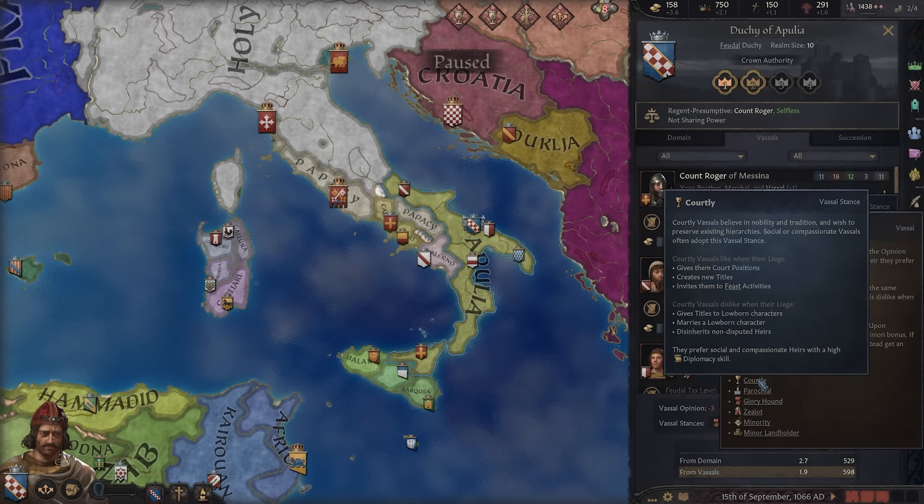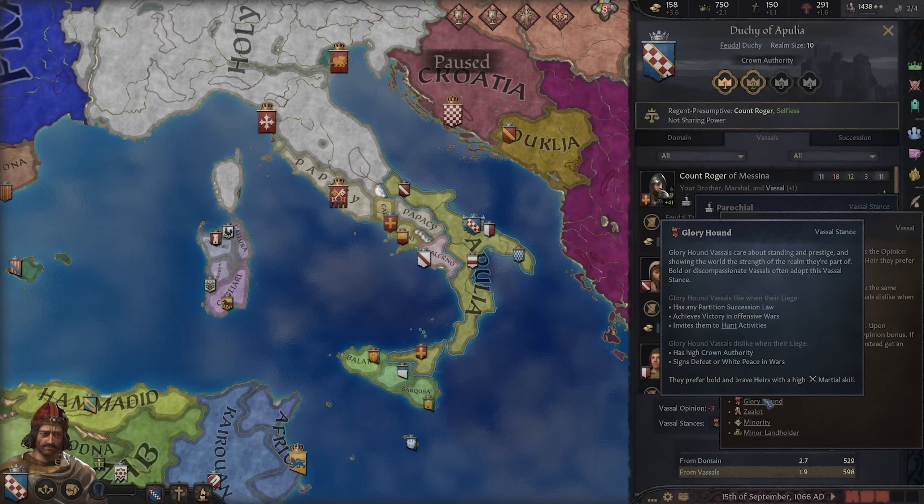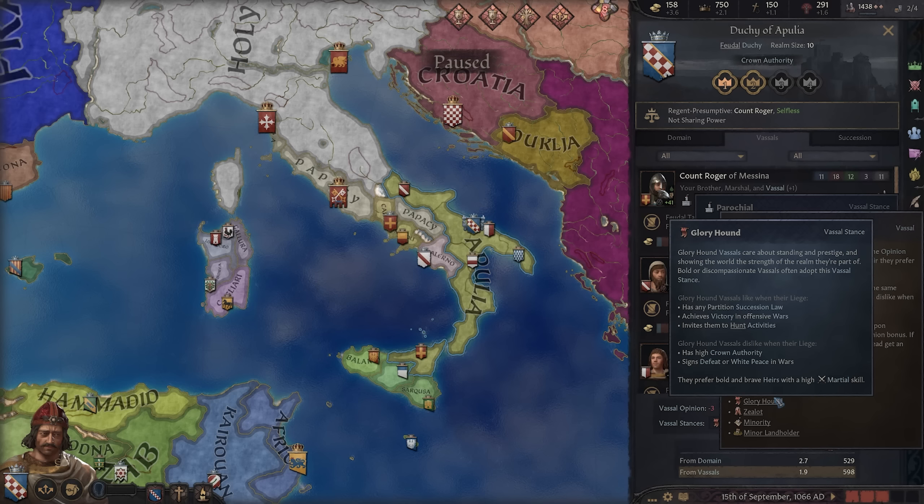If you disinherit your son because you've got five sons and want to min-max a specific one, courtly vassals dislike that too — they prefer social and compassionate heirs with high diplomacy. Parochial vassals lean toward stewardship: they like constructing or upgrading holdings, making guardians of close family, using domestic affairs counselor tasks, but they hate high crown authority and declaring non-trivial wars. One thing I'm going to say a lot in this video is that this patch tries to break the min-max of CK3. If you've always gone down the blood legacy to make super children with congenital traits, the game now works against you, creating random elements in your court that don't want that. The typical approach of getting to primogeniture and away from partition succession laws — if you have a lot of gloryhound vassals, they're just not going to like that.